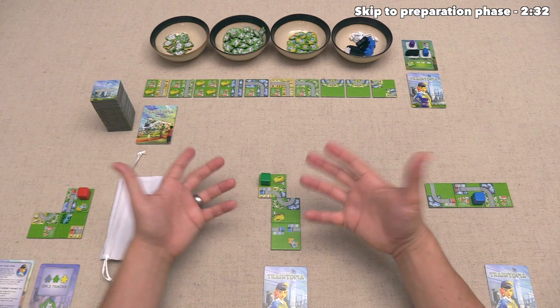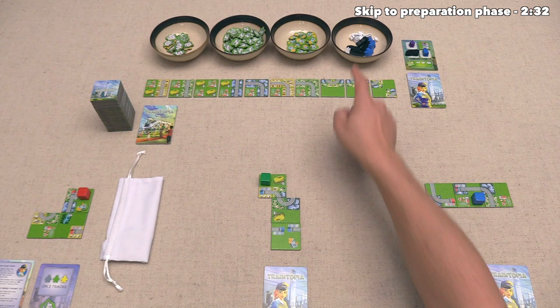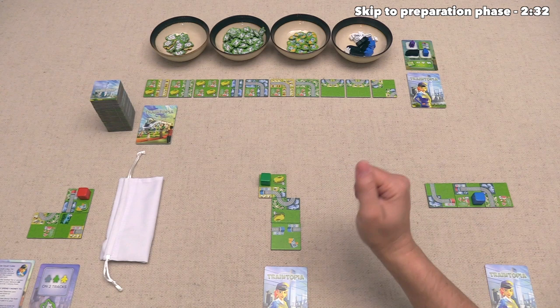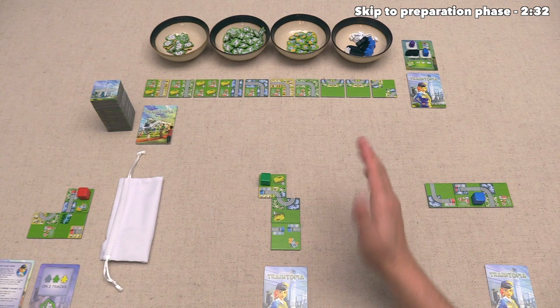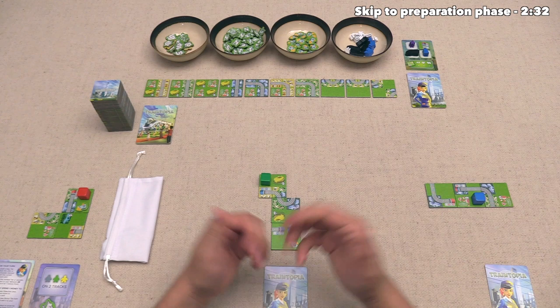What we are trying to do in this game is grow our train networks and also get the most points that we can, and we get that through a bunch of different ways. One way involves trying to put these commuters down onto track lines that have different districts. Another one involves putting these tourists down onto track lines that are adjacent to various attractions. We are going to get points for doing those things as we start growing out, and once we finish the game, we will also get endgame points for things like having the longest single track and for having lots of different tracks that are enclosed with a station on each end.